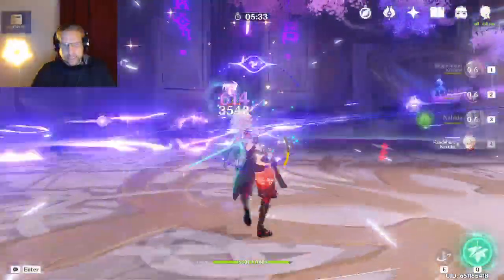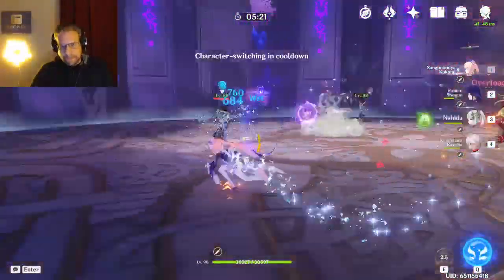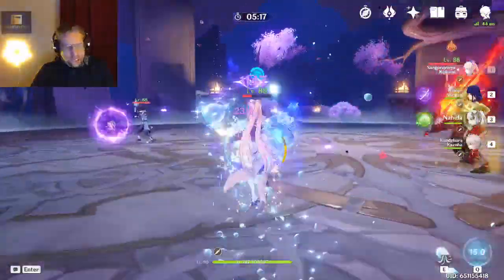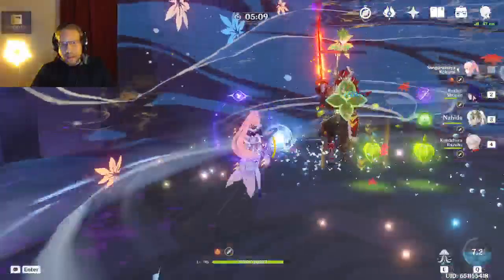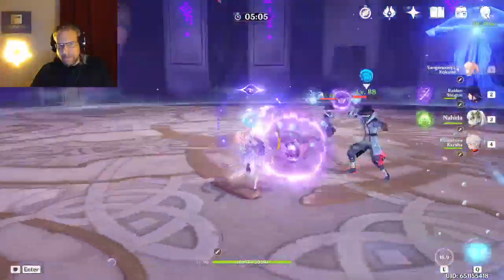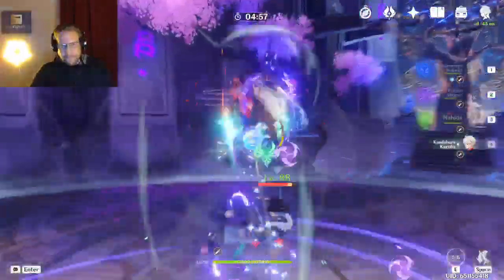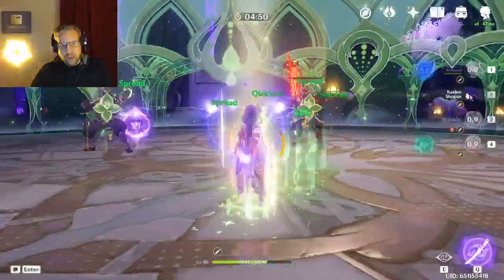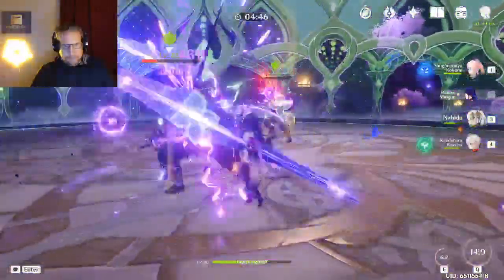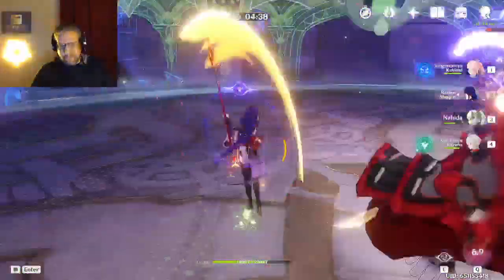I'm trying to avoid the big guys and kill the ranged ones. Kazuha's really only in this group to get everybody gathered up so I can get everybody together and hit them all with bloom. Raiden really does a lot of damage - she's hitting very hard right now.